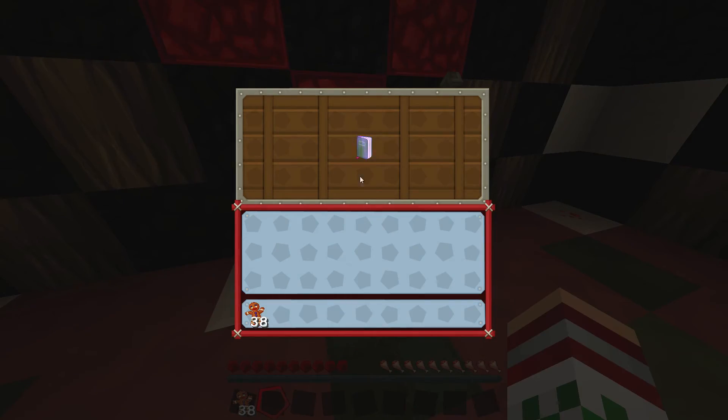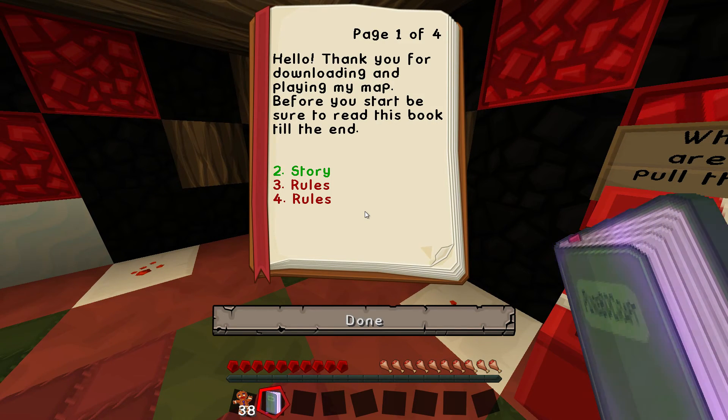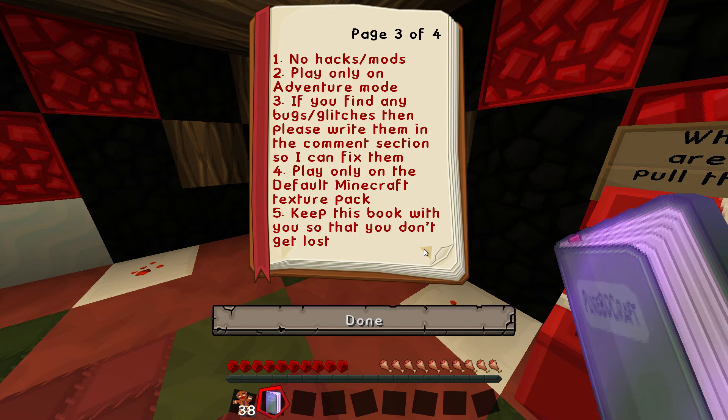Pull the lever when you're ready. We've got map info — this is by Diamond Nick. Hello, thank you for downloading and playing my map. Before you start, be sure to read this book till the end. Story, rules and more rules. It is the day before Christmas, but Santa can't find the materials to make the last present. If he won't make it, then all the children in the world will have their presents except one. You must find your way to the Christmas village and talk to Santa. No hacks or mods. Play on adventure mode. If you find any bugs or glitches, please write them in the comments section so I can fix them. But only on the default texture pack.